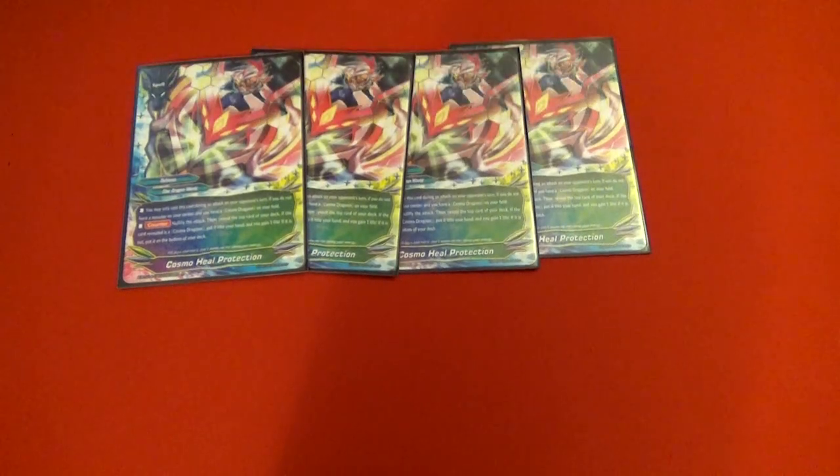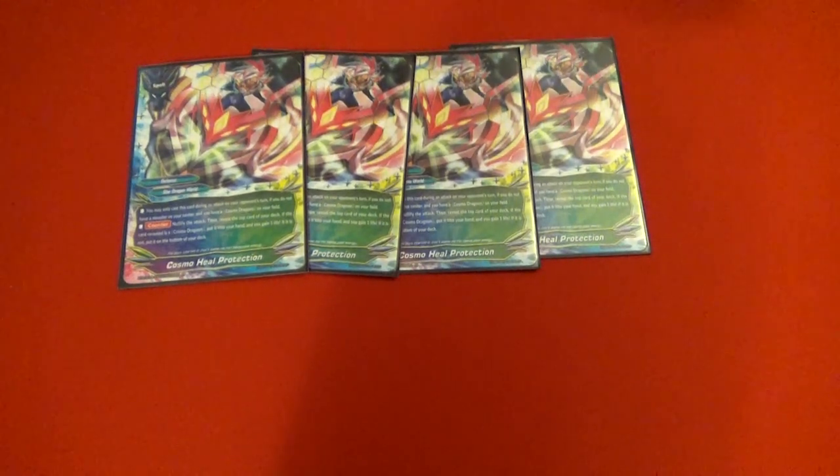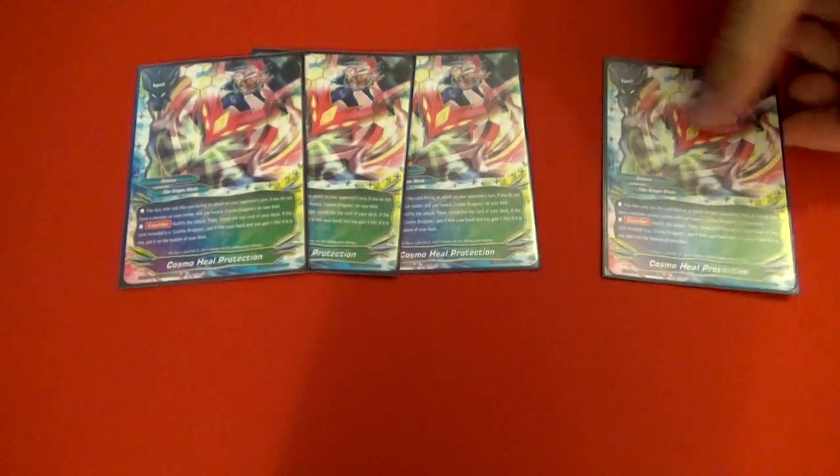On to spells — we have four Cosmo Heal Protection. This card is super good. You get to null if you have a Cosmo Dragoon on your field and in the open center. It nulls the ability, you check the top card — if it's a Cosmo Dragoon, you draw it and gain a life. So it's like Arc, Dragon Shield, and Green Shield combined, with no cost.